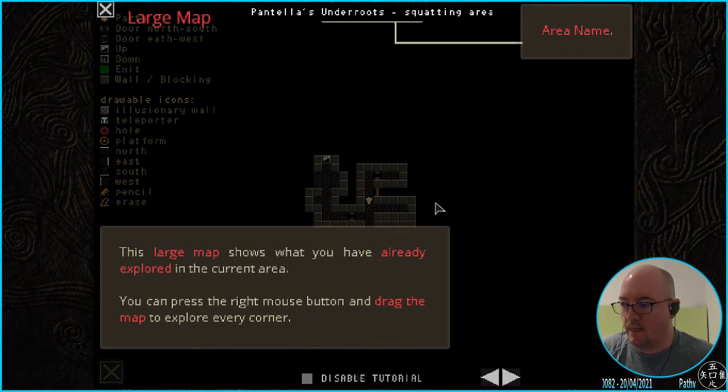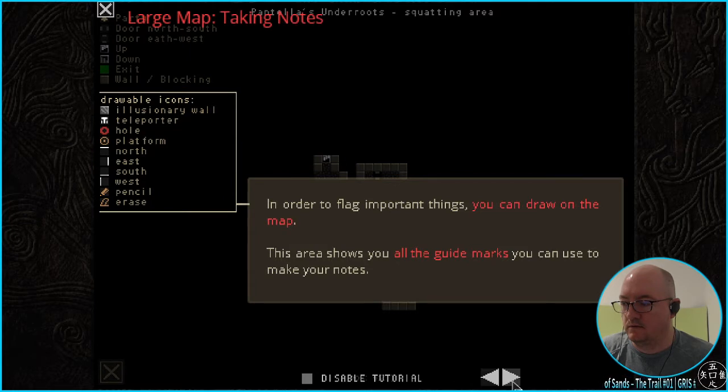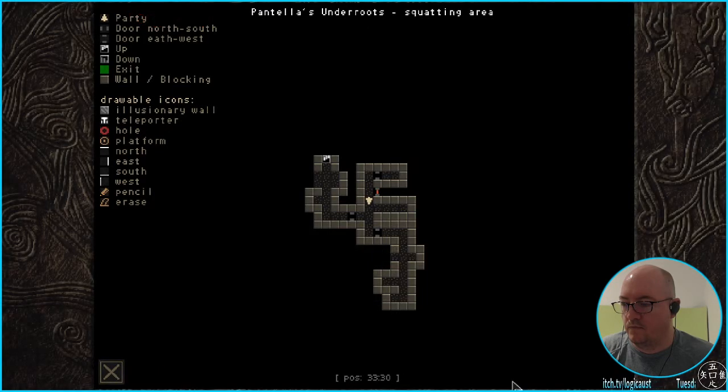It does bring up the full map. I can draw on the map. Obviously we need to go down here. Just making sure everything's Gucci — 292 drop frames, or 0.1% of the stream. Do we explore this? We should go back a little bit.